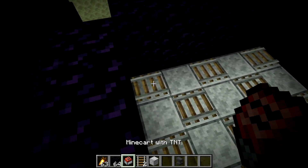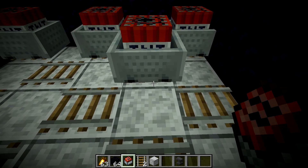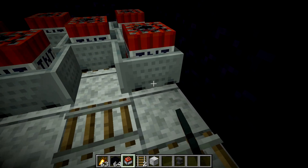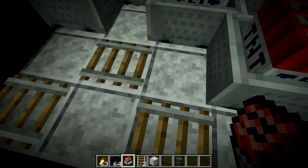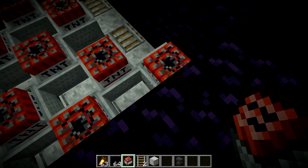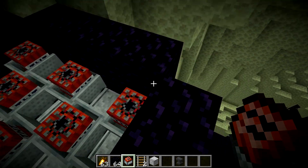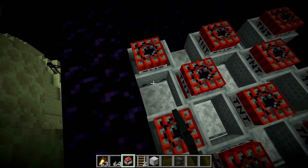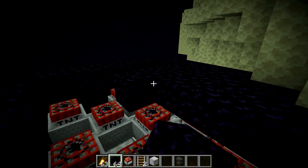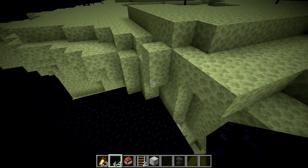Now we're going to basically place down a checkerboard pattern with TNT minecarts on these rails — let's put three on each one. You might need a little bit more or less depending on if you anticipate your target coming through with a totem of undying or some potion effect, but it shouldn't be too difficult to put down multiple TNT minecarts for whoever you're targeting. Now cap it off with some more obsidian so that nobody can possibly escape once this thing is activated. That trap is now set.